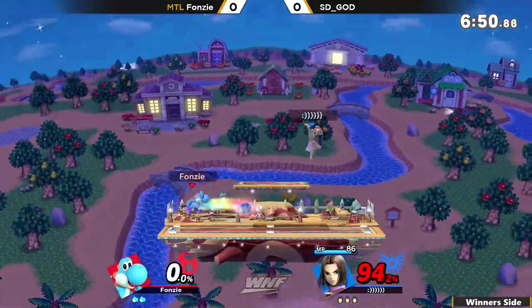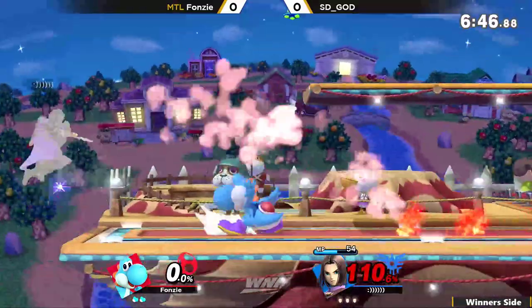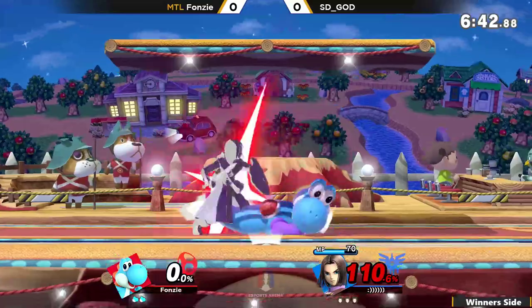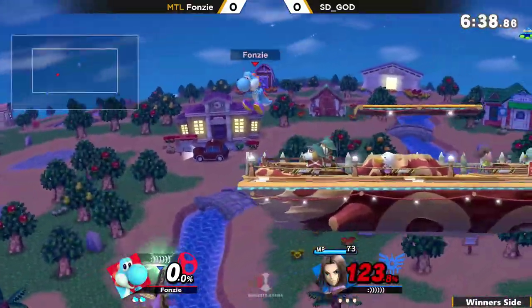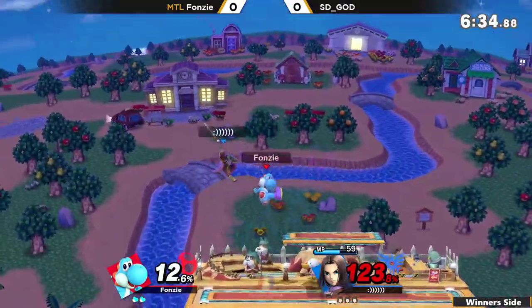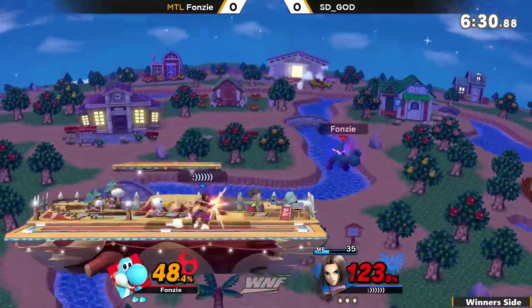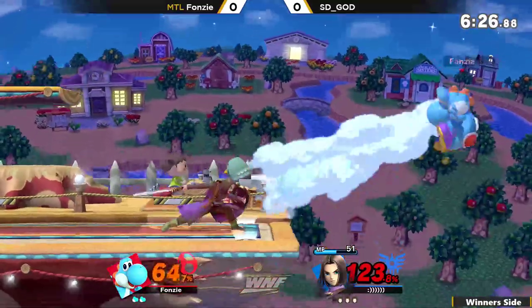He actually broke the armor the previous time Fonzie tried to get back, and if he followed that up quickly he could have taken the stock there. But sending him off a second time there, all the way back to the stage. What an egg from Fonzie though — the egg to up smash confirmed. He doesn't find the down tilt. What's going to be the tech chase? No, he just called out the jump with a Nair. That's scary, but it still is a double jump. He tries to cover everything with that down air there, but SD God is just weaving around it and getting back to stage.